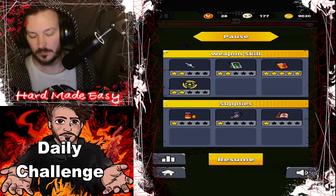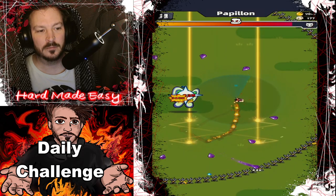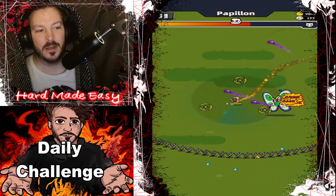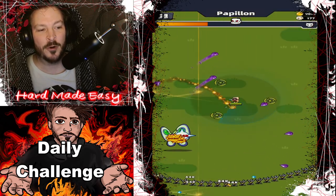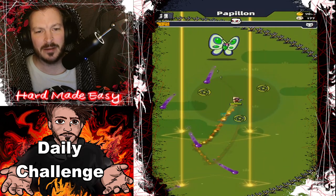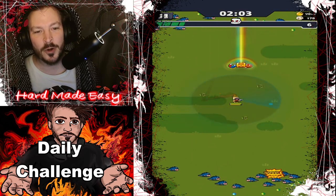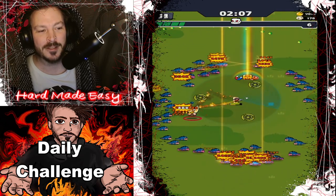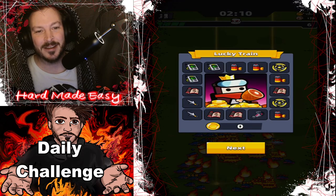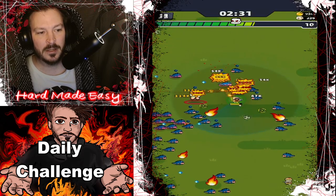First boss. Let's start to focus a little bit. We've actually seen this challenge before on this open type map with a grass background floor. The first boss was Pappelon, the second boss was rusher Pappelon, and the third one was queen Pappelon. So yeah, I guess they're lazy and used that challenge one more time. Let's kill this butterfly.